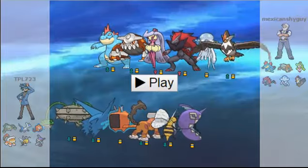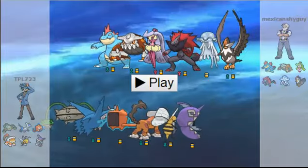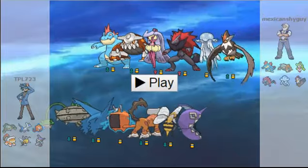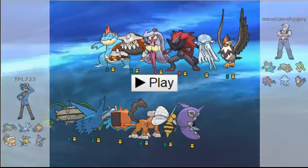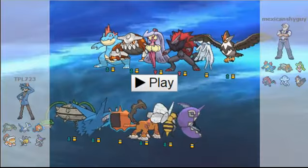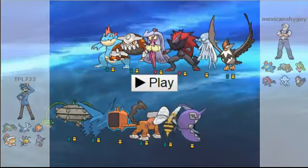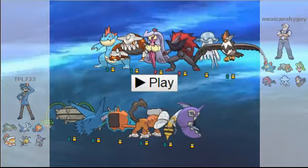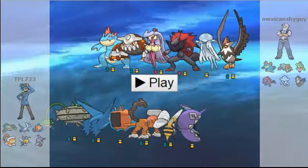And this parasite jellyfish thing — it's not exactly a parasite, but you could say it's a parasite. It's a parasite jellyfish thing and I don't understand why it's Rock/Poison — okay, Poison, yes, but why Rock? I don't understand. And Staraptor is always something to be afraid of. Staraptor is such an amazing Pokemon, I love it so much. It's one of my favorite fourth-gen Pokemon actually.